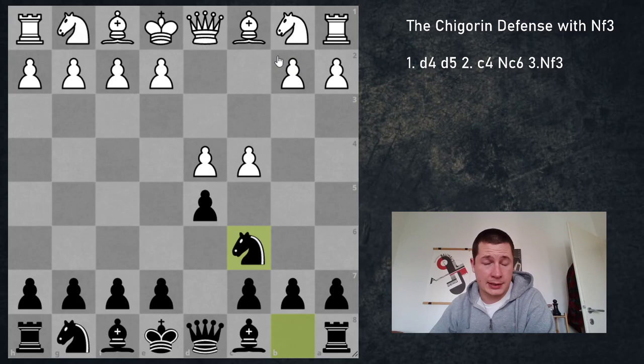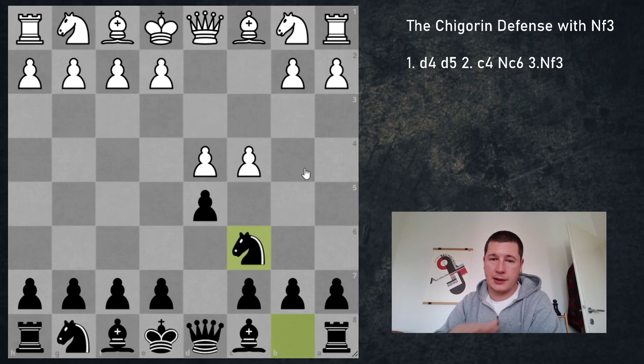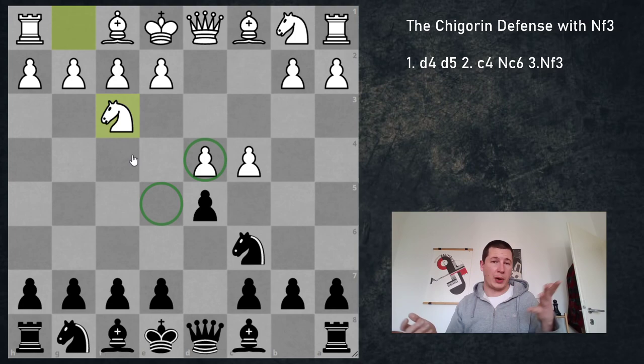Basically the idea behind Nc6 is to put pressure on d4, prepare e5, and give up the option to support your d5 pawn with the pawn on c6, also giving up the option to play c5 later on breaking the center. So that's very risky. The move Nf3 makes perfect sense because it defends d4, prevents e5, and it's a normal developing move.